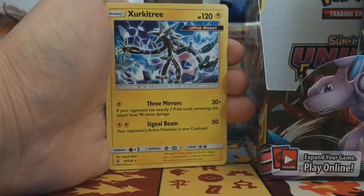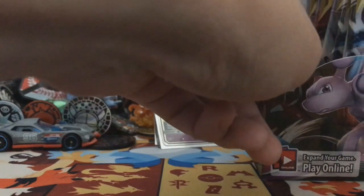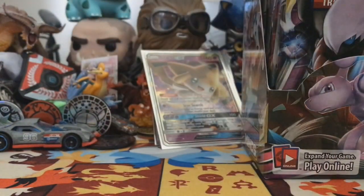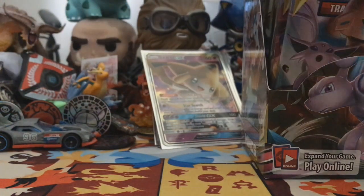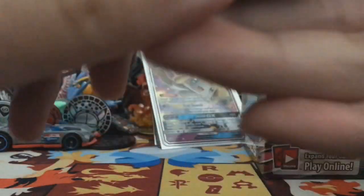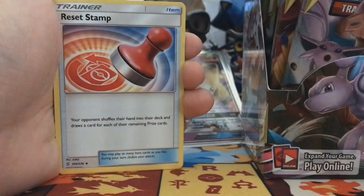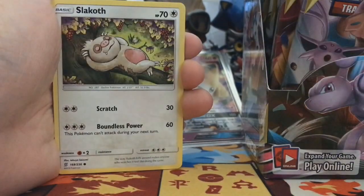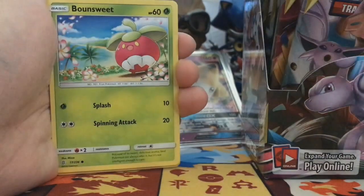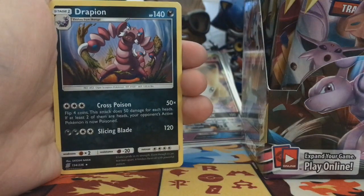I thought it was hollow for a second but it's not. We got four hits so far, three more to go, and we have a practically whole side left. I'm really hoping we get some more stuff. Psychic energy, Munchlax — really like that. Reset Stamp, electric, Slacking — land it on Sweet, Scraggy reversed, Hue Bone, and a Drapeon non-hollow rare.